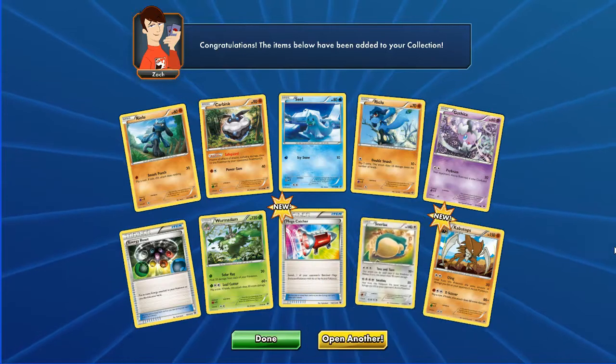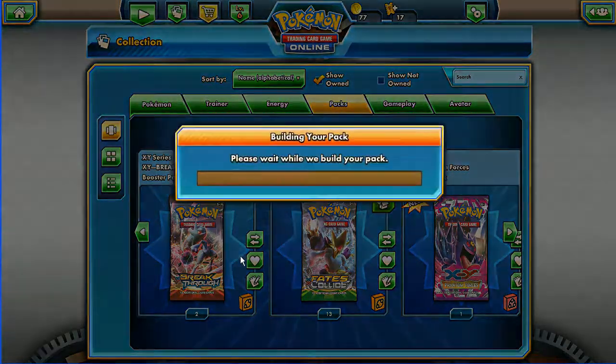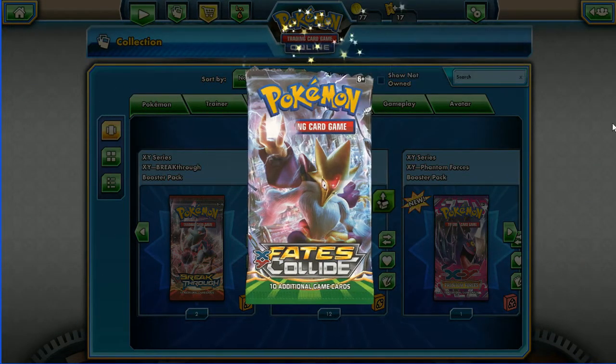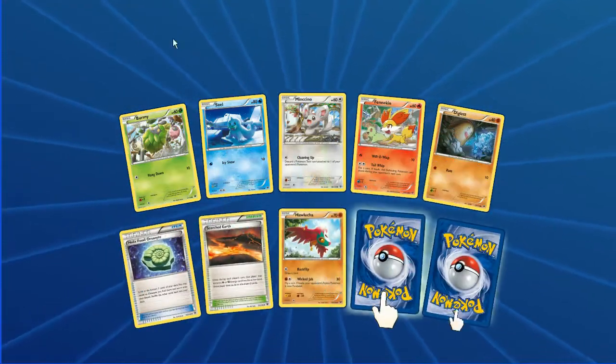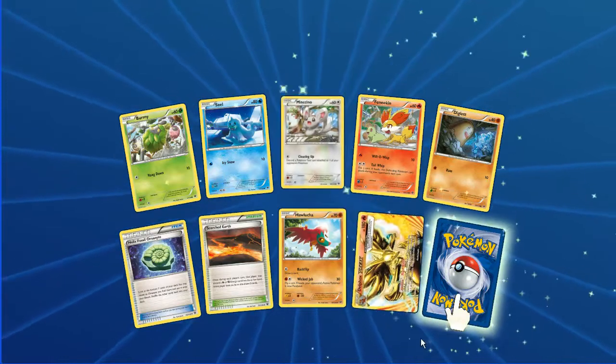I can't say I've ever played that Mega Catcher - in fact there's not going to be many I've played, as this is all a brand new collection on this current account. Next pack we've got Burmy Seal, Minccino, Fennekin, Diglett, Helix Fossil, Omanyte, Scorched Earth, Oricorio.